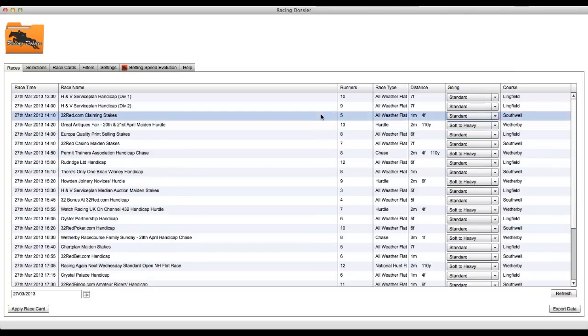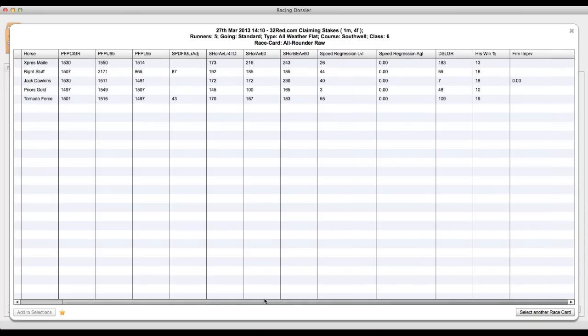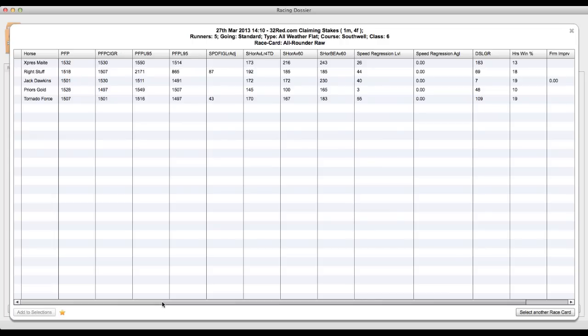Let's start with this all-weather flat race. You can see I've got a range of ratings in this card, which I call the All-Rounder Raw. The reason I call it Raw is because all these ratings are the raw ratings. You may choose to make your own card that has rankings instead. I definitely recommend you start with rankings — there's a lot less information to process, and that makes it much easier. However, you can get more detail by using the difference from top or the raw ratings themselves.